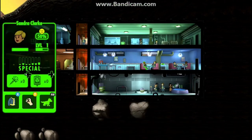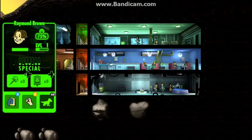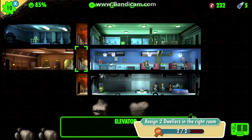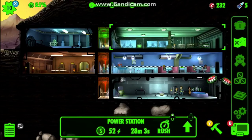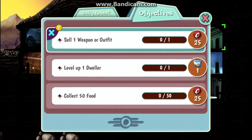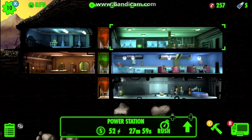I'll bring him up there — okay there we go, I got that reward. Now the mission I was looking for is to level up a dweller.